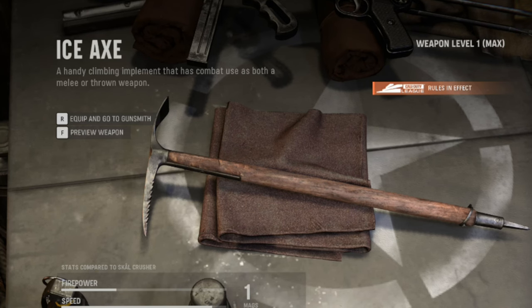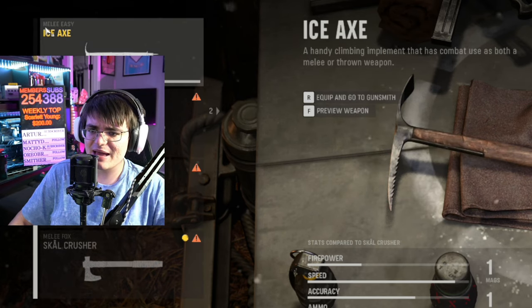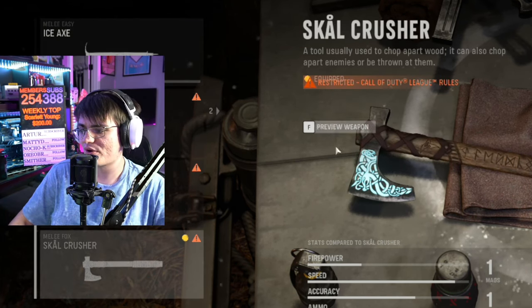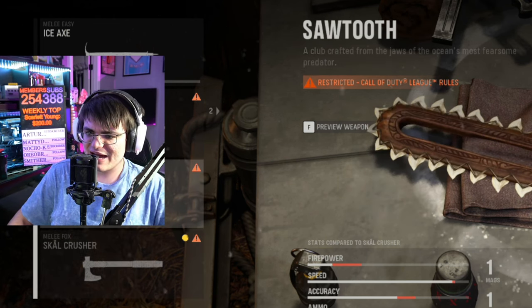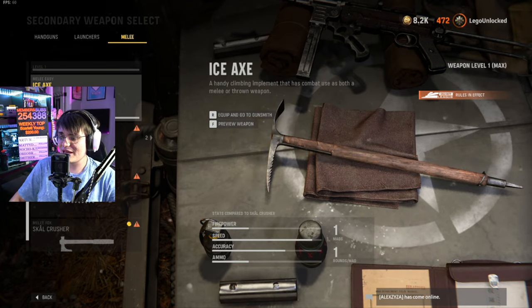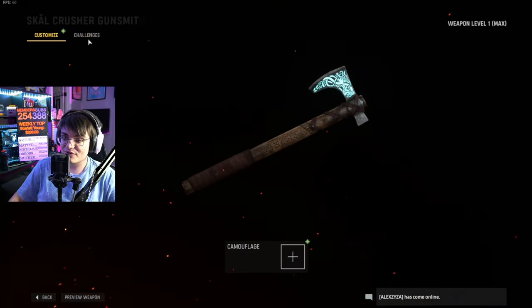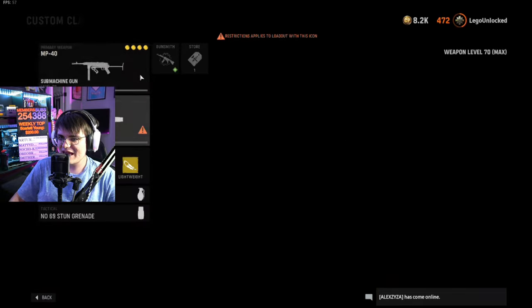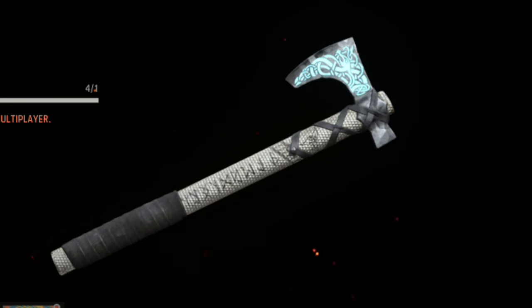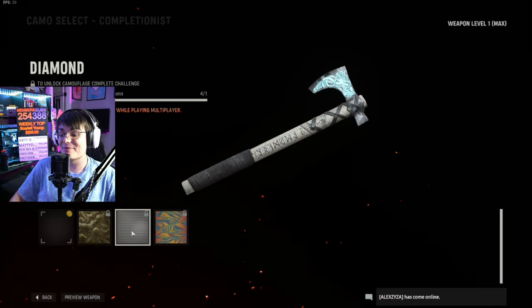You can see up here — here is the default version and here is the ice axe. It's the basic version versus the cool version, but it's showing up as two different weapons. This one says 'melee easy' and this one says 'melee fox,' so it's a little bit bugged out. These should be the same weapon but one is a blueprint for it — maybe that's why the blueprint is bugging out and showing up as a different weapon. If you've already used this league play version, it's the exact same thing, but the bundle hasn't been added in yet. The bundle looks sick though — I cannot wait. Even the camos look amazing on this bad boy. I cannot wait for this bundle to come out, maybe tomorrow.